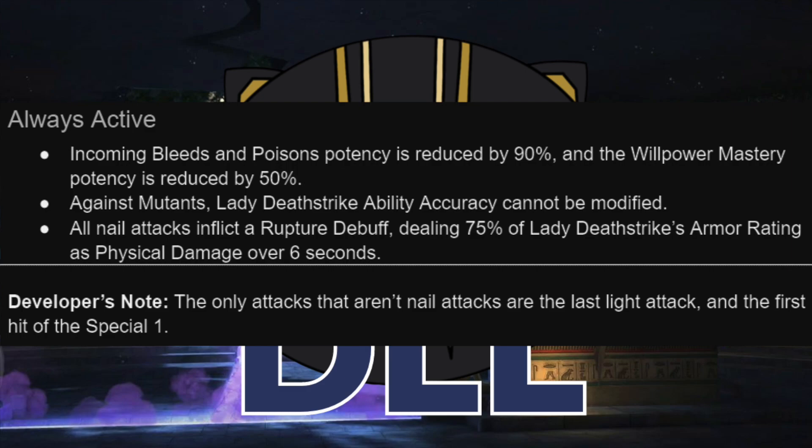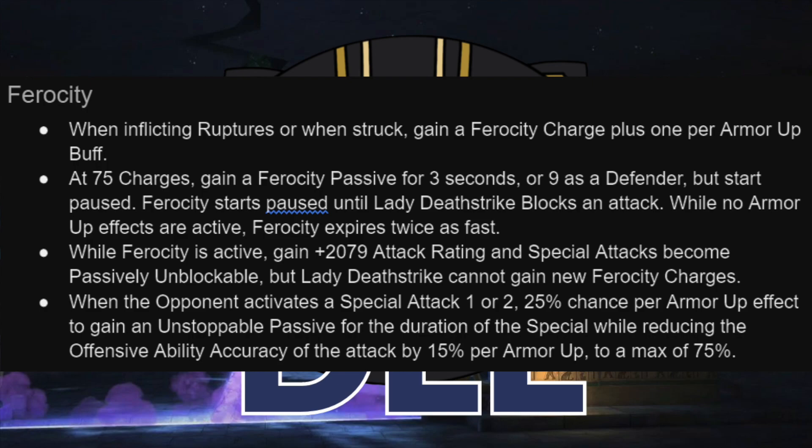So it's a very interesting ability with a lot of unusual applications. It has both pros and cons, so just keep it in mind when you're evaluating if she's the right one for a fight. If you understand the implications of it, I do think it can be more of an asset than a detriment. Ferocity is the core of her kit, and you are going to gain ferocity charges as you inflict ruptures or as you are struck. The struck trigger is more important on defense. You get one per rupture, or one per time that Lady Deathstrike is struck, plus an additional one per armor-up buff.